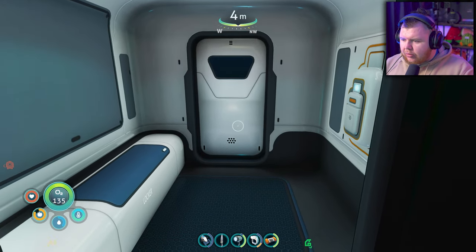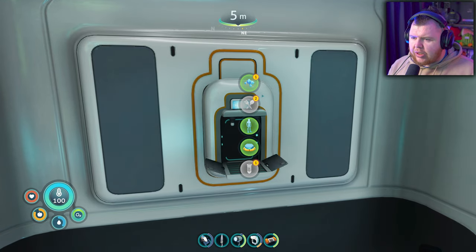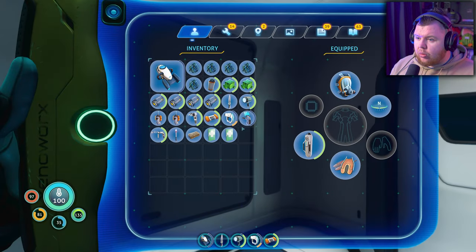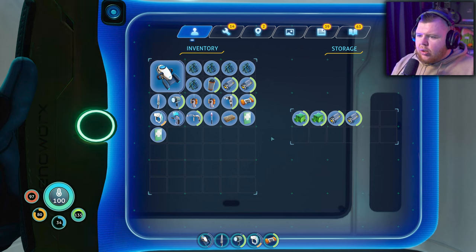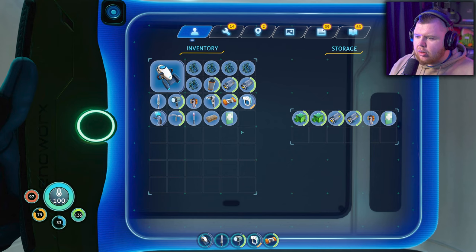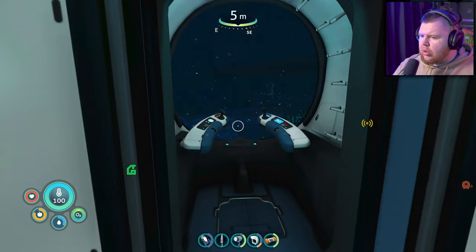It doesn't put me in the seat straight away, and we've got a locker! We can take some stuff with us now - we've got a fabricator on here and it doesn't require power, which is pretty cool. Let's store two batteries, store the ion cubes. I should put emergency necessities in here for adventuring. Putting the beacon in there, keeping one beacon on me - this is going to be my travel kit. Let's get a first aid kit, store the mineral detector, store the titanium.